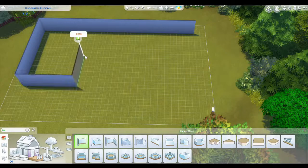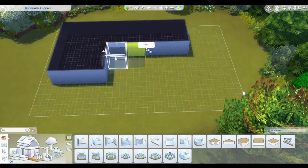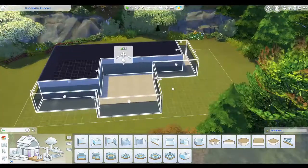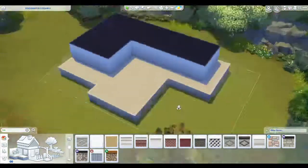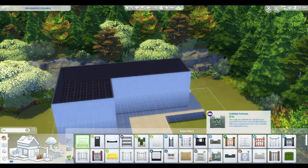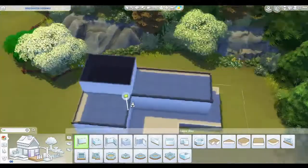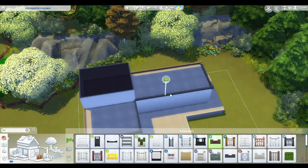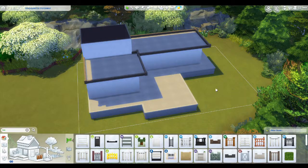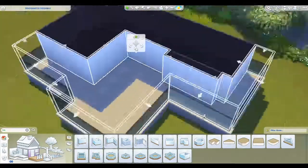Hi guys, shine81 here and welcome to another speed build video. Today we are making a tropical getaway. I had a lot of fun doing this build — something a little bit different. It turns out to be a one-bedroom holiday villa. I used a lot of different photos online to recreate this villa, merging a few pictures of a particular resort to come up with my own design.